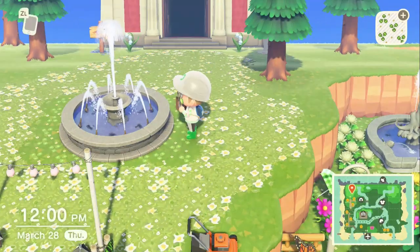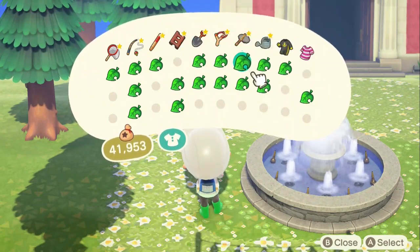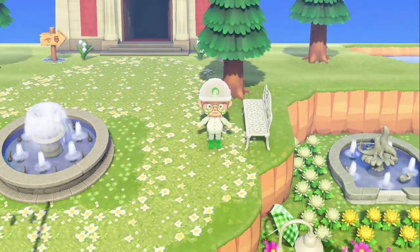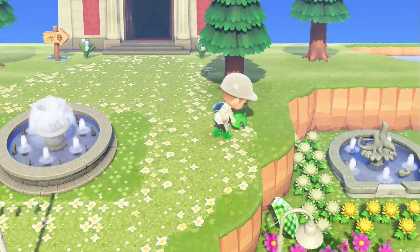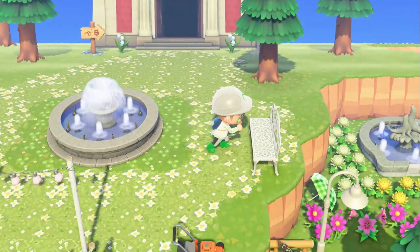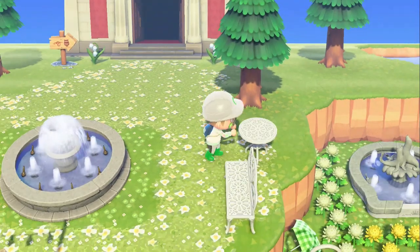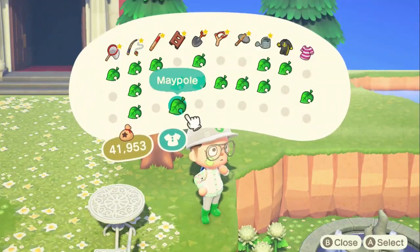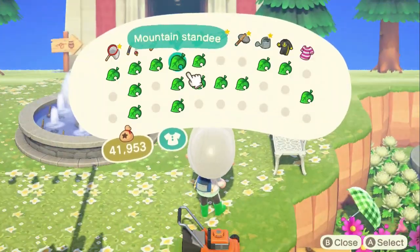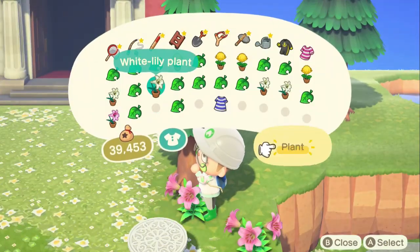I feel like I keep running out of items — the ones I love using especially for this island. The bug model I used at the front of this build was pretty sure my last one, and I have no more garden wagons. I'm running out of flowers too — I'm on my last few purple flowers and running out of pink flowers, and I need those for the rest of the island.